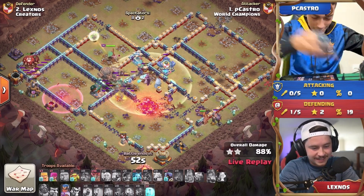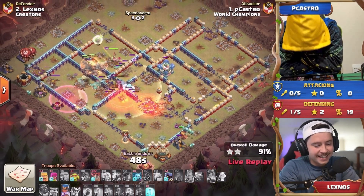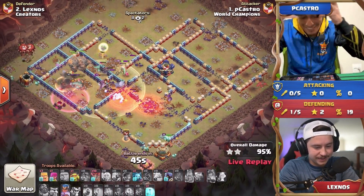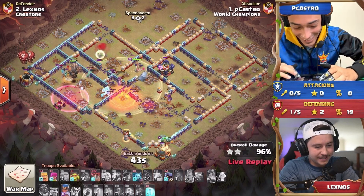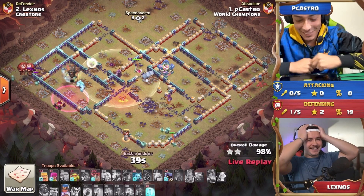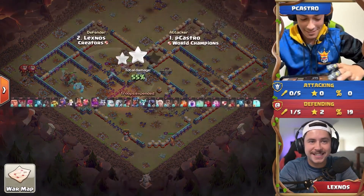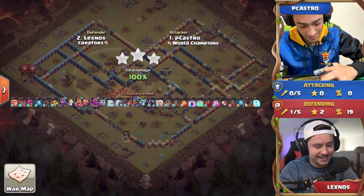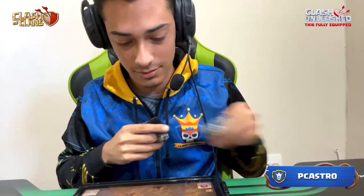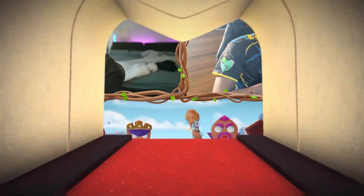P Castro charging right through Lexus's base gets a three-star! Look at that — he has 10 balloons still left. This is not even fair. He's swagging the royal champion, swagging some troops and spells. P Castro absolutely overwhelming that base.